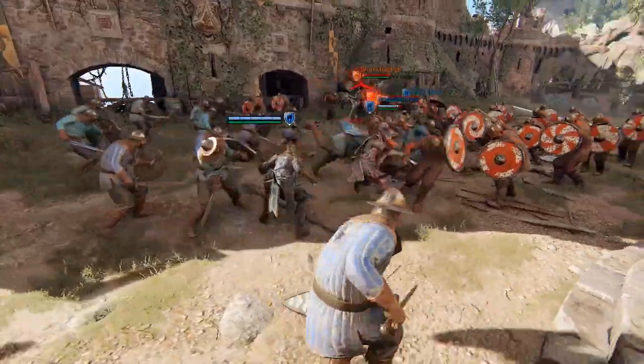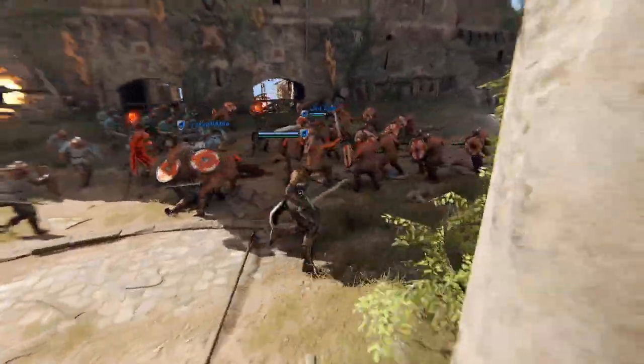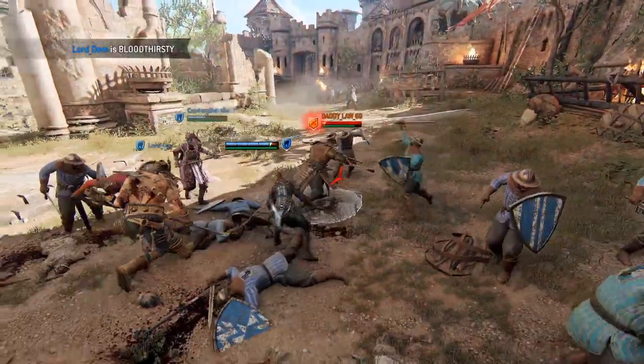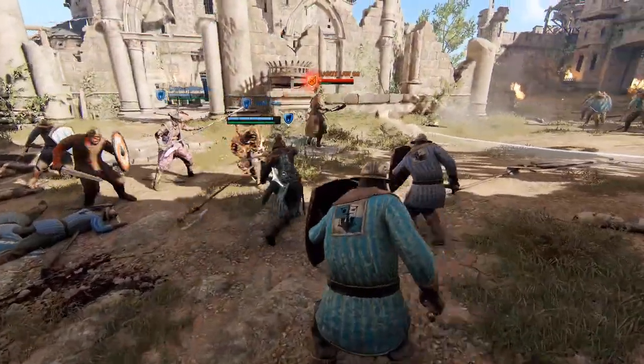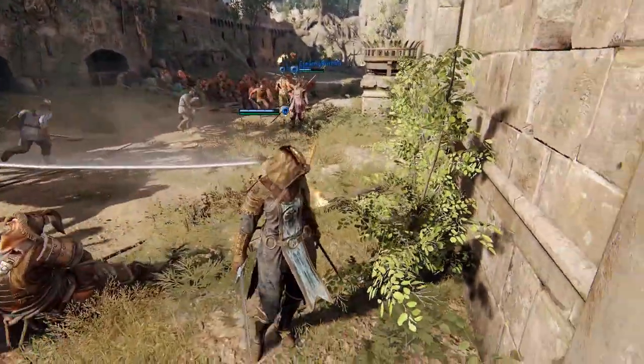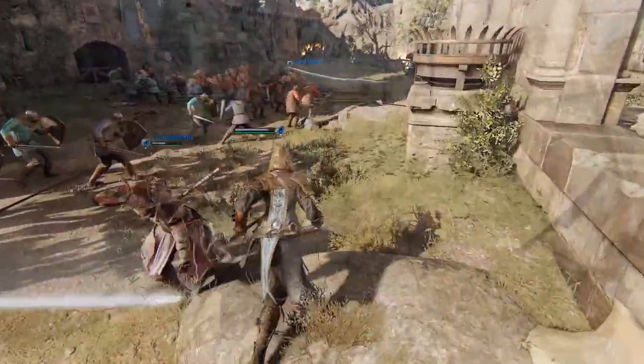Once opponents are bleeding, she can capitalize on that with a lot more external pressure, thanks to good light hitboxes and unblockables. Her quick movement speed also allows her to chase down fleeing opponents, and her high damage puts her in an immediate advantage against low HP enemies.